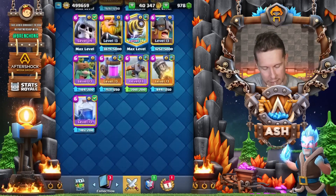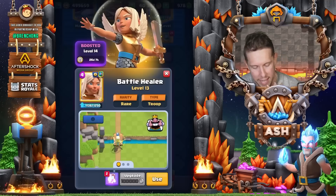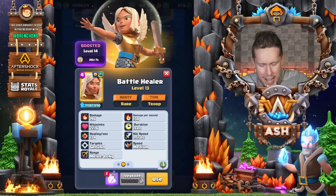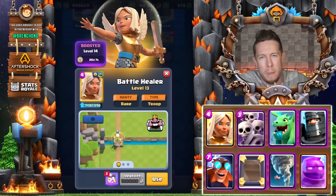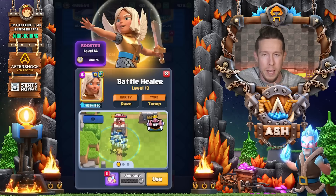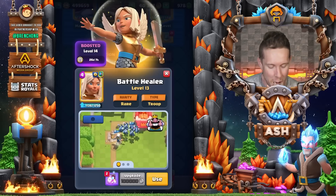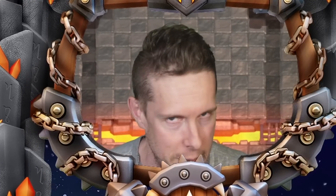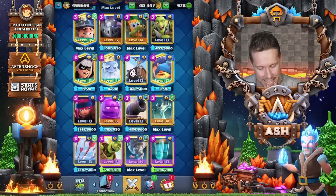Next up is the Battle Healer. I'd rather use Valkyrie or Knight over her — she's only really utilized in one meta deck right now: the Elixir Golem deck, which we already discussed. She's not the worst card — she heals and is unique — but there are so many better and tankier options. Everyone knows how to deal with her, and I personally think she needs to be reworked.